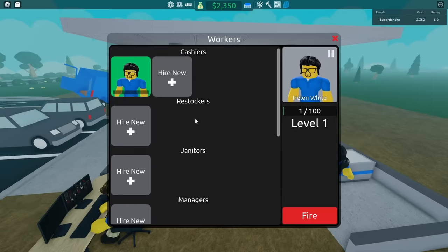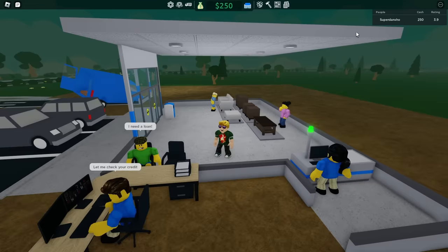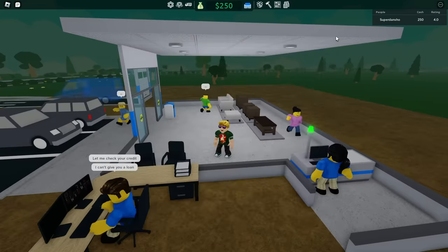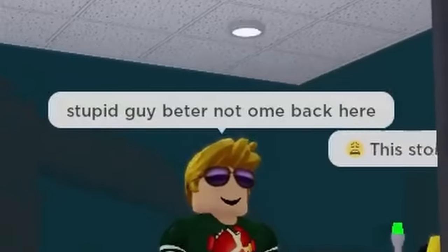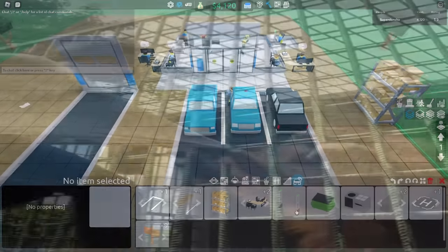After some time, I decided to hire a truck driver and ordered some more furniture. I also realized I forgot to give him a truck, so I gave him one. Later on, I saw some robbers and arrested them — they gave me some weird flashbacks. I saved up $4,000 and decided to buy some metal detectors just in case.